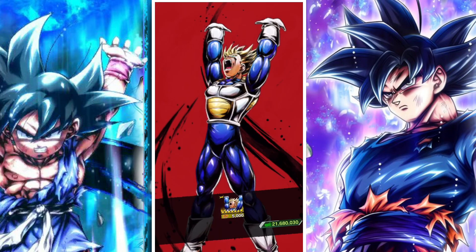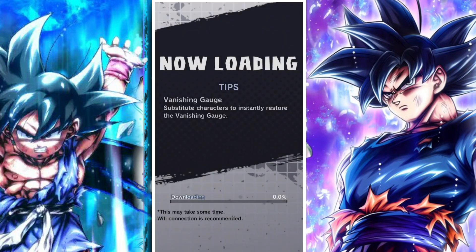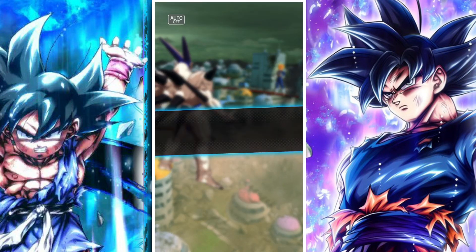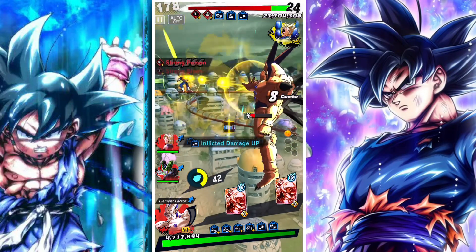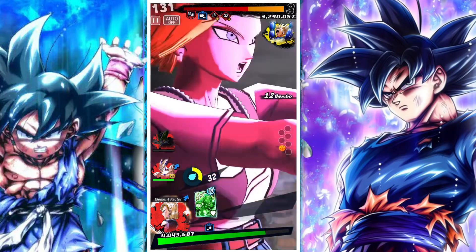I don't think most players will struggle with this Zenkai Rush battle. The tactics are very simple: rotate your 3 characters, make sure you get off your vanishing step every single time, and use your Ki Blast directly after a vanishing step — this is always incredibly helpful and basically guarantees that you're going to get off your combo.